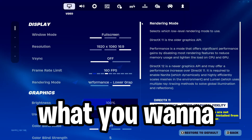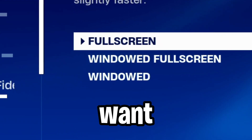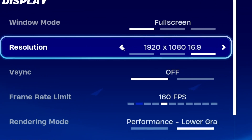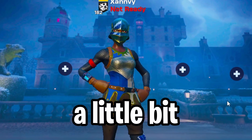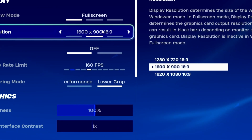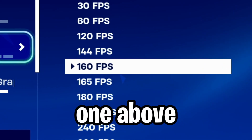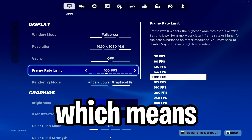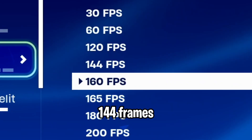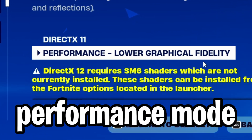For PC settings, you want to play on full screen. You do not want window mode or windowed full screen. You can turn resolution down — your game will look a little buggier, but you will get much higher FPS. For frame limit, if your computer is good, you want to set it one above what your monitor's hertz is. I have a 144Hz monitor, so I play on 160 FPS.